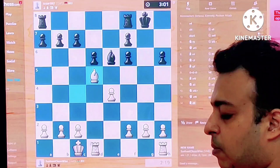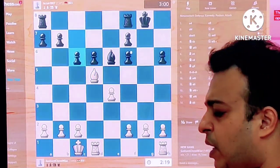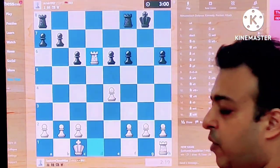Let's do it — let's play Bd5. After bishop takes, then rook takes. Black's pawn structure is a bit ruined, but that was the point. Now takes takes, d6 is gone.